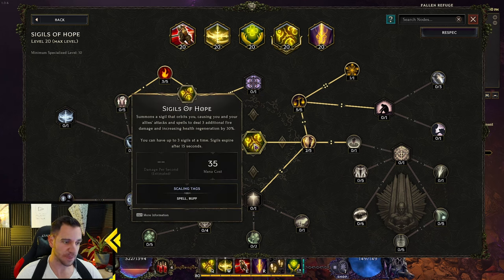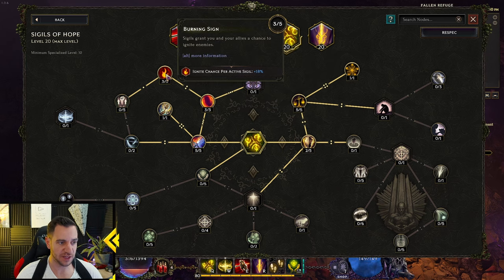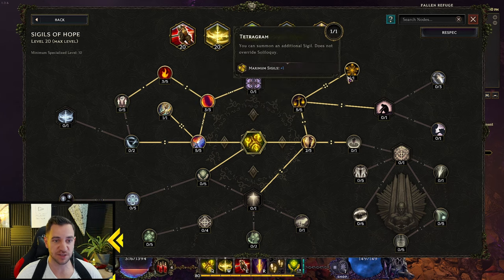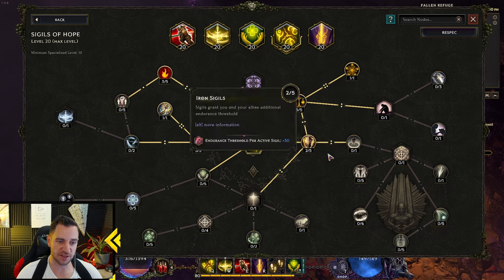Sigils of Hope — key thing: you can have up to 4 if you go with this node. This has health regeneration and fire damage — it's a spell buff. But we also go down here: damage for you, your sigil, and your allies. Fire damage, ignite chance — that's all cool. The sigils last longer — key thing. You can have one more. But the key thing is this: you have a chance to summon a sigil when you kill an enemy. If you kill a lot of mobs, you will constantly have 4 sigils flowing around you. You don't necessarily have to go for the 4th one — you can go with just 3 and skill a little bit differently if you want.